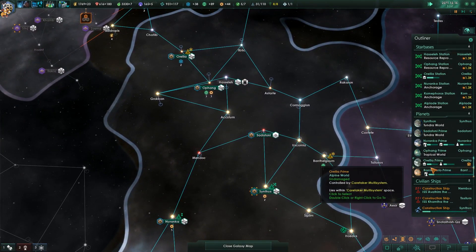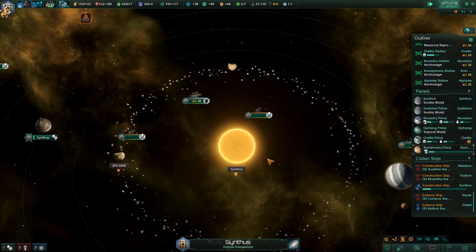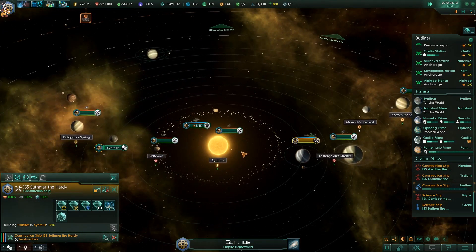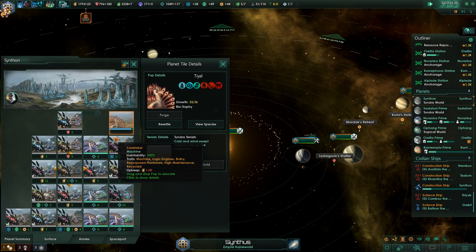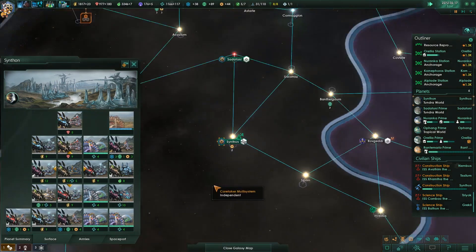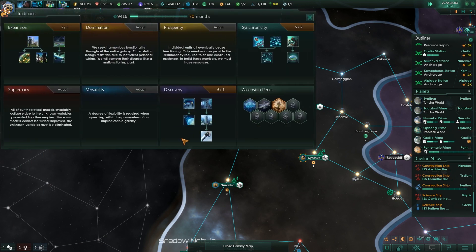We also have a habitat being built currently. There it is — a lovely little habitat. We are going to be taking our Tial and dumping them across onto that planet. Our Tial are taking up a very small percentage of our people, unfortunately, but it's giving us a small 10% or 15% production boost at the moment, so that is something.